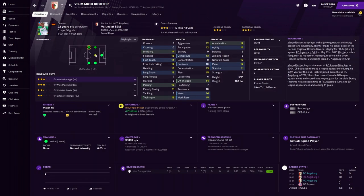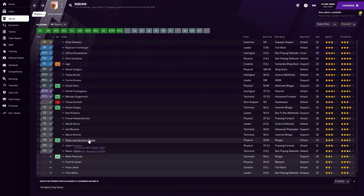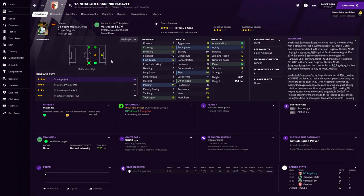Richter is very versatile with very good finishing and good dribbling — could play as a complete forward. He's only five foot nine so not ideal as a target man, but he's 22 and can still develop. Sorenzin is probably our fastest player at 17/17 with good dribbling and at six foot tall — possibly an interesting wide target man option.